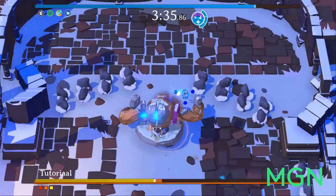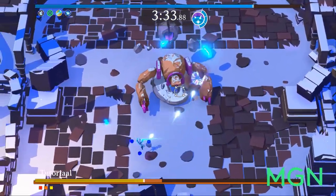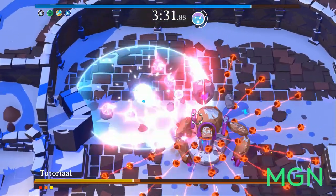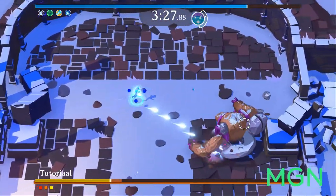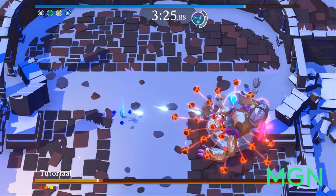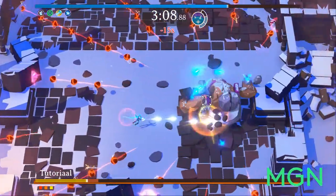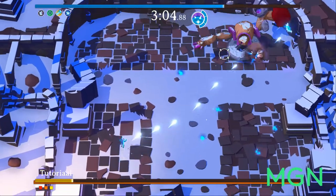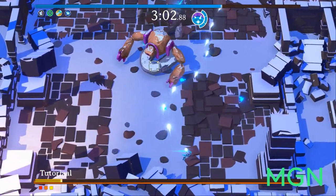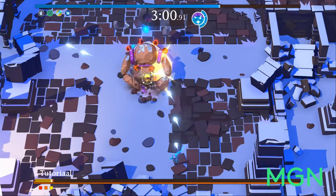Number 3 is Cleanse. Cleanse is very, very good. It deletes all the enemy projectiles on the screen. So if you're feeling overwhelmed, or you want to clear an entire wave of enemy attacks, you pop Cleanse, they're all gone, and you can get on with hurting the enemy. You get yourself stuck in a corner, pop Cleanse, everything is cleared, and you can get out safely.